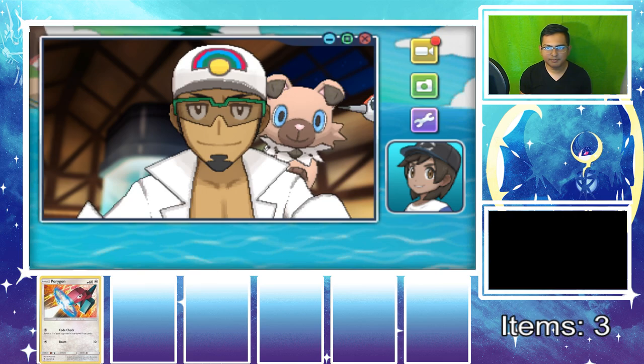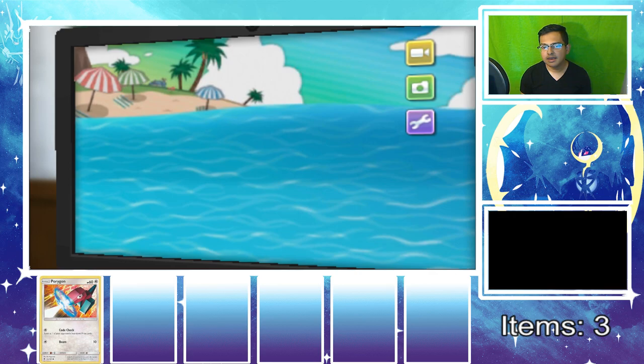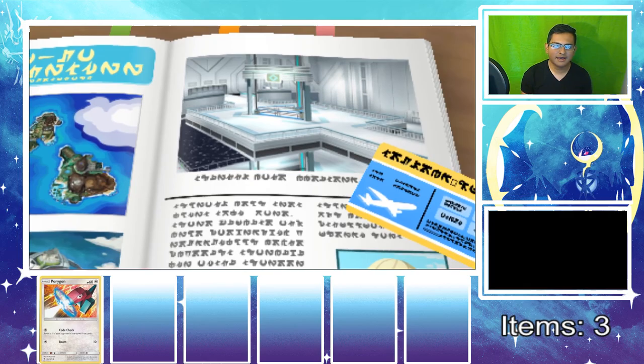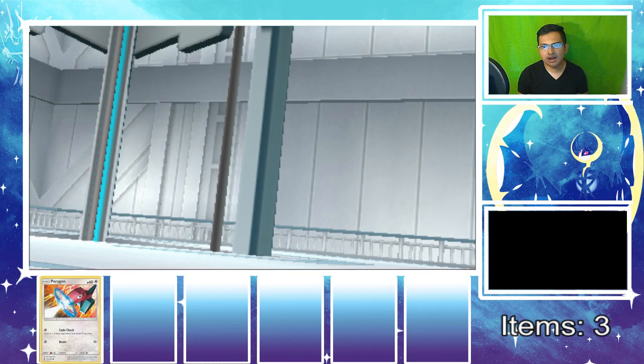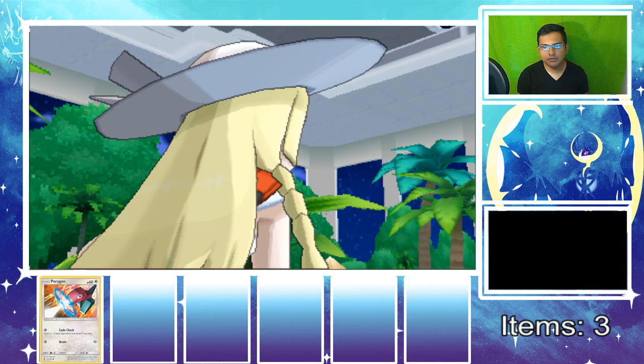As you can see, I put the Pokemon card I got from the booster pack at the bottom of the screen so you can see an image of it — that Porygon artwork looks pretty cool. I also have the three trainer cards visible showing I can get three items. I decided to leave the green screen as-is for the webcam background, and somebody finally designed me a cool Pokemon Moon background — really excited about that!